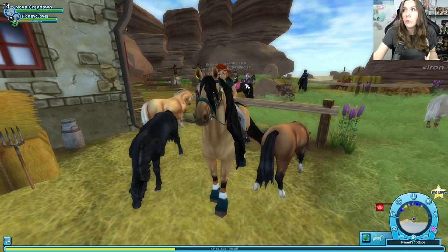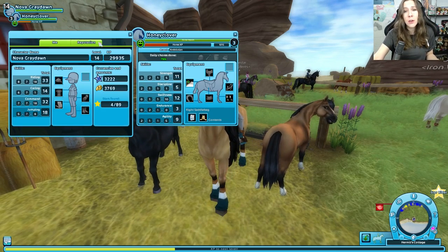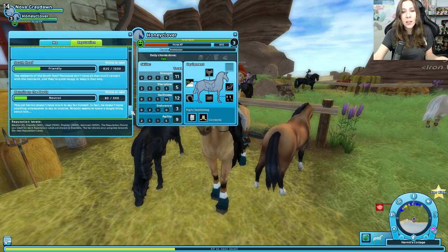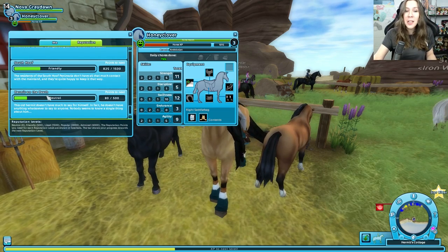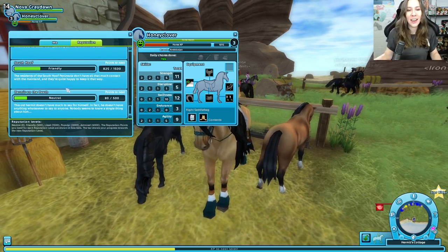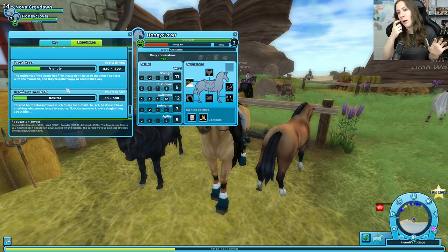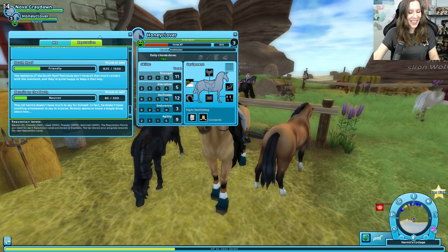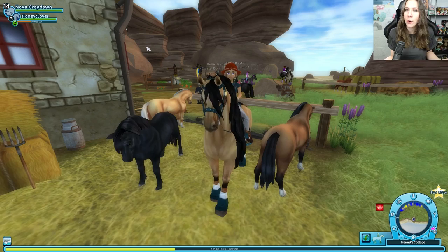Hey Stacey, how do we see if we have enough rep? Open your character panel by hitting C on your keyboard and check out the reputation tab. You can scroll down to Mr. Hermit — we're only neutral, so I've got a lot of work to do. I'll be doing that off camera. It's neutral and then friendly; friendly is 500 reputation. How much do they cost? 790 Star Coins.